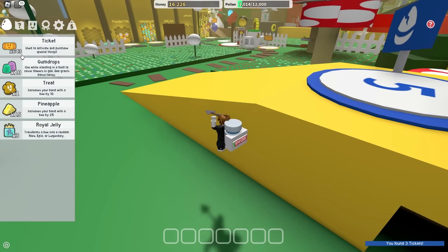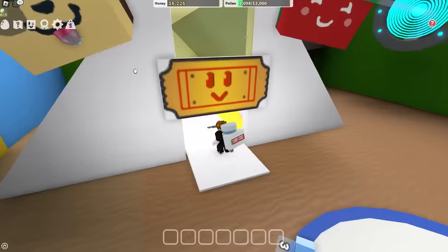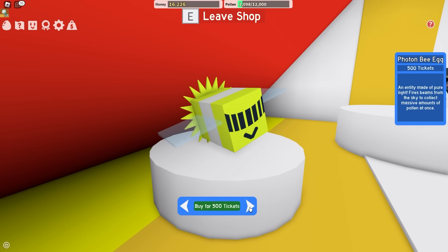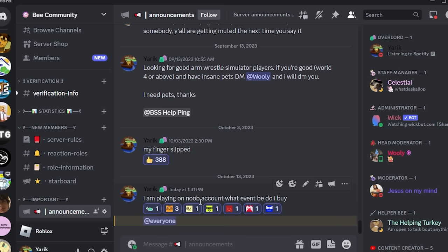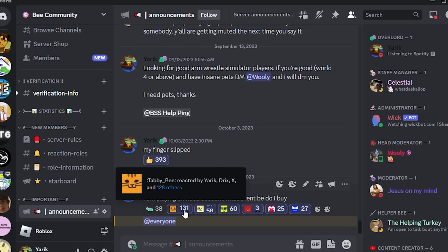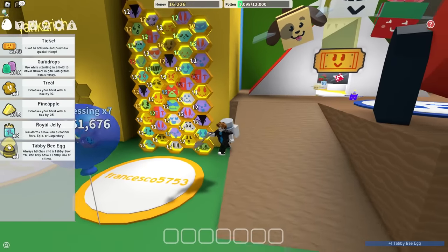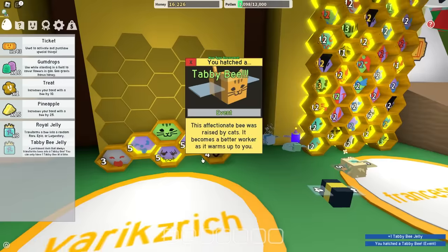I have 600 tickets, which means I can buy myself 10 gold eggs. Just kidding, that's cringe. I think buying event bees is a lot better, and I know how to decide which bee to buy — I'm playing on a noob account. I had to ping 20,000 people to decide for me. The clear winner is Tabby Bee, so that's exactly what I'm gonna buy. Tabby bee — let's go! Easy. It's been years and Tabby Bee still has a basic bee icon.